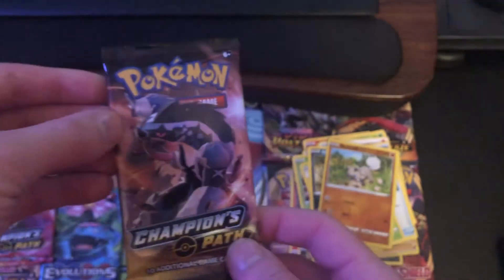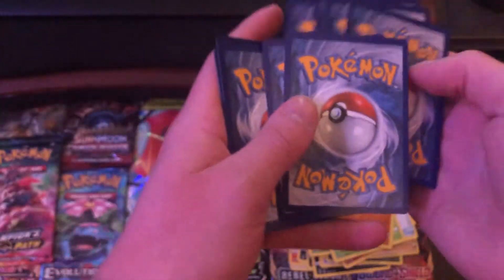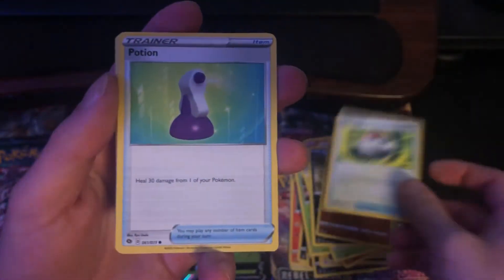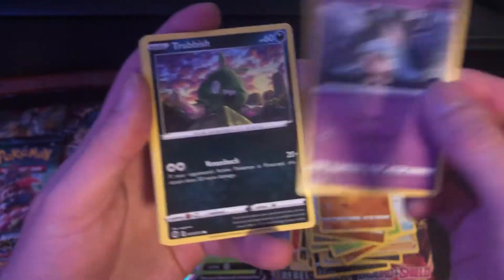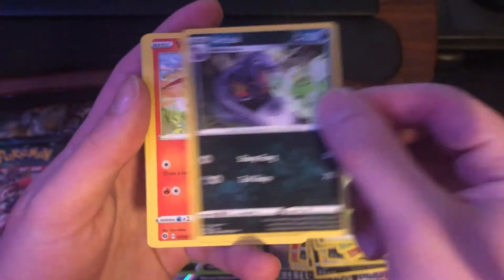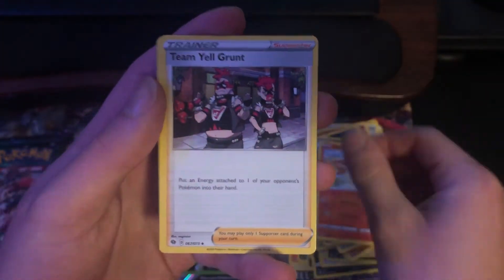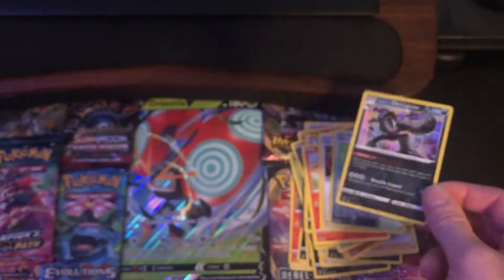Now we have an Obstagoon pack. As I mentioned in my last video, I've been streaming on Twitch — a mix of Pokemon and Call of Duty, so check out my Twitch in the description below. Starting this pack out with a Pokeball, Potion, Rockruff, Petilil, Trubbish, Grass Energy, Arbok, Victini, Team Yell Grunt, reverse holo of a Potion, and the rare is a Galarian Obstagoon. Very nice.